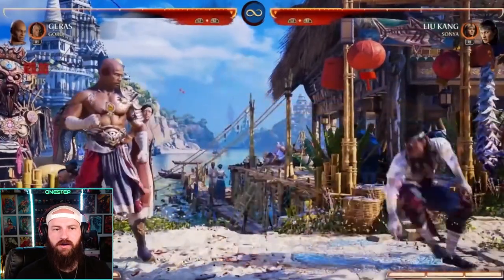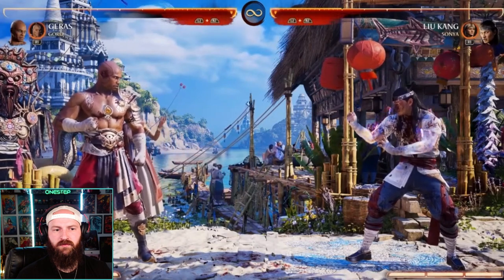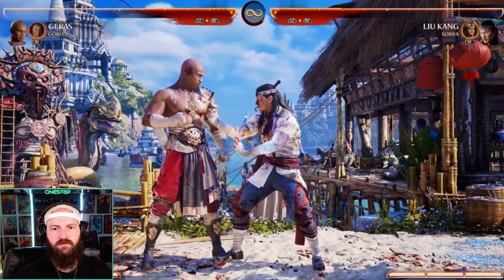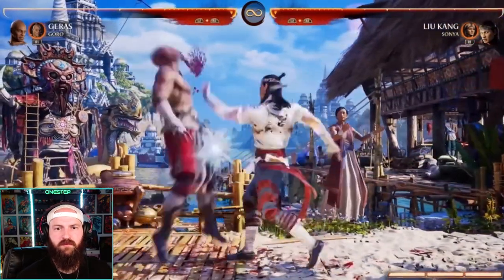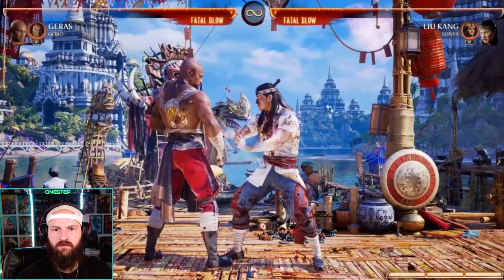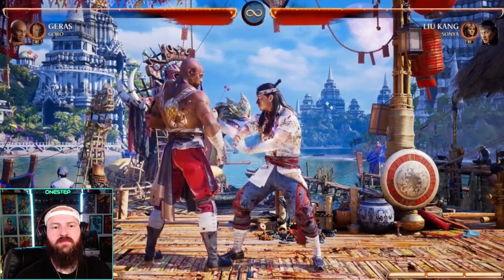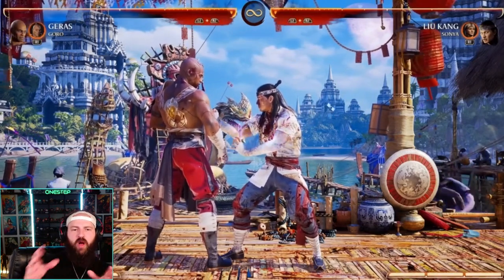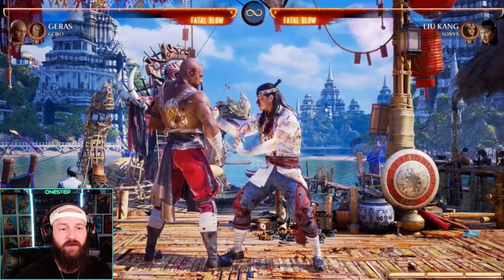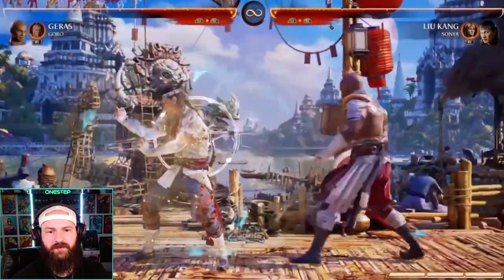Far range is where he has a little more trouble, but you can still set up clocks out there. You'll notice the more you play against Geras, the snap gets blocked a lot once people know you're setting it up. But that creates a mental stack — if they're focused on blocking or punishing the snap, that's your opportunity to advance and go through his overhead or his low. You make them want to block your time stop, and then mix them up instead.